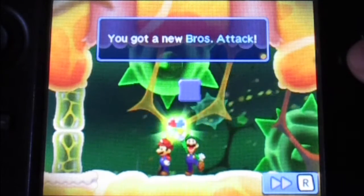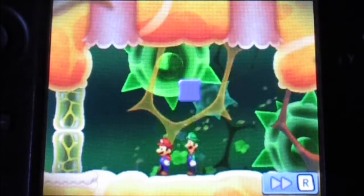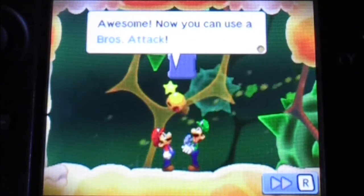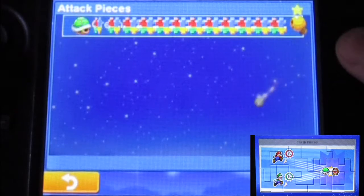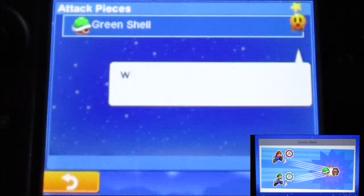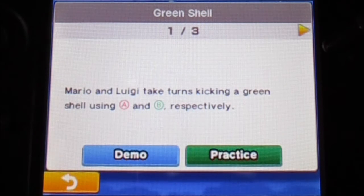If you're seeing this, we get a Bro point - we're actually getting something. You got all the attack pieces. Awesome! Now we can use the Bro attack. 'Bro attack: a powerful offensive battle move. If you get good at using them, you'll dominate battles.' After you complete everything, we're going to go right through there. And yes, you find a locking green shell. We can finally get the green shell. You can also shake the demo, which is kind of nice. Because apparently the game tells you what it is. This one is actually kind of simple: 'Why don't you take turns kicking the green shell using A and B. The green shell speeds up the kicking - it's a passion on the timing of your button press.'